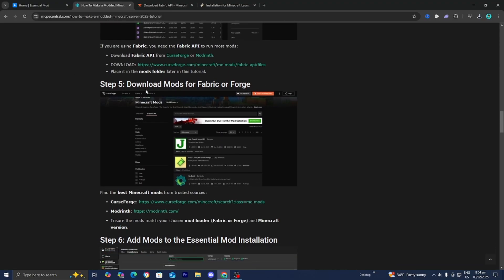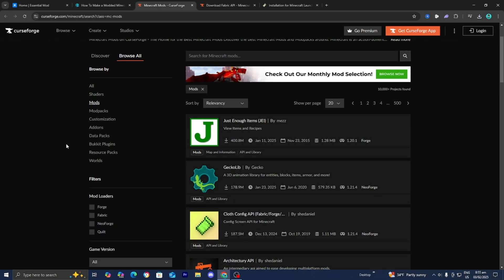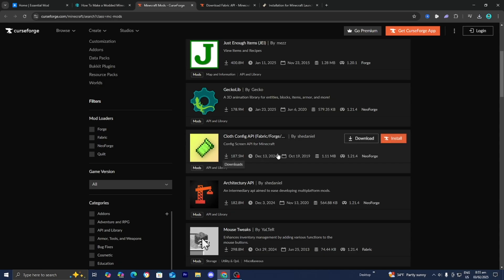The next step is to download mods for fabric or forge. This is the mod you're basically going to play with all of your friends — the mod you're going to put on your server. There are plenty of great websites where you can find free mods. The most reliable ones are CurseForge and Modrinth, both of which are linked on the website. Go to CurseForge, and it will bring you to a page that looks like this.